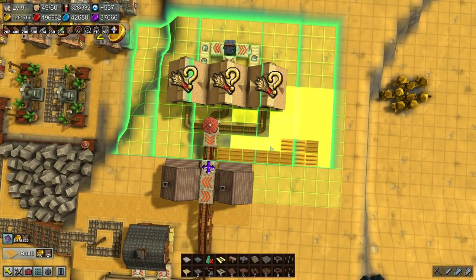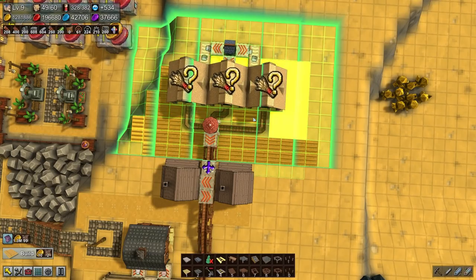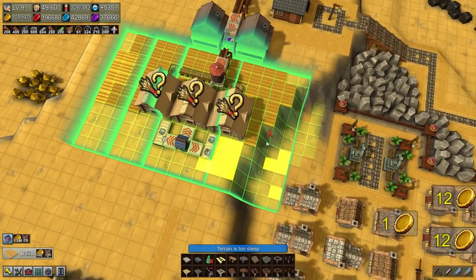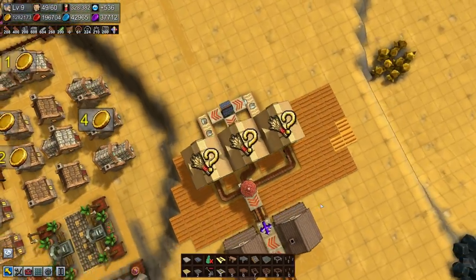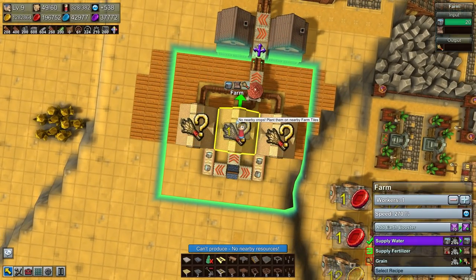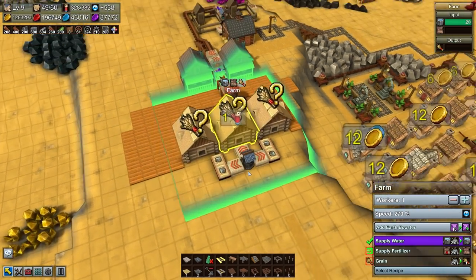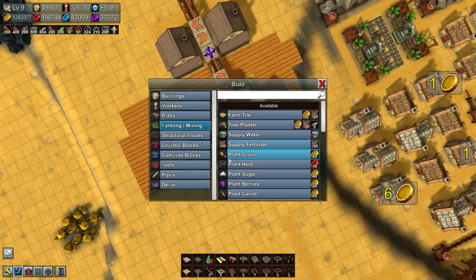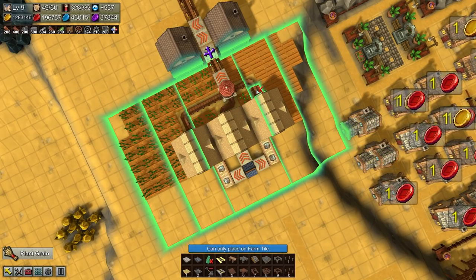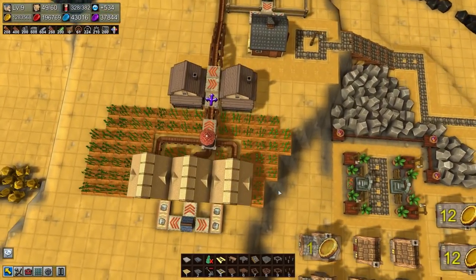Right, finally let's get all of this in place. All these are doing is using the available space. You really don't need three farms for this, but what you could have is one farm doing watering only. For example, this farm would do watering and fertilizing, and these two would do harvesting within the area of this one farm — that can sometimes be really efficient. We'll see how it plays out, but for now this is okay.